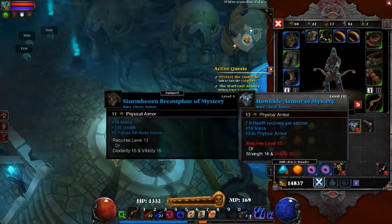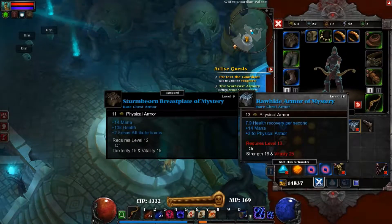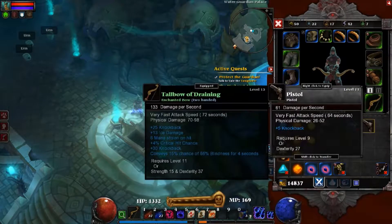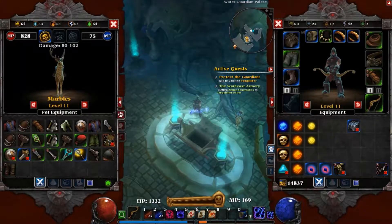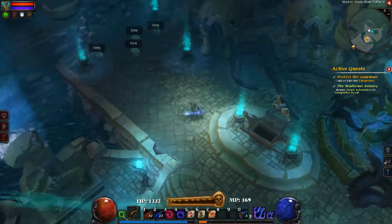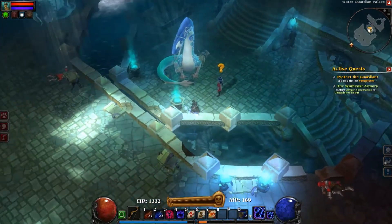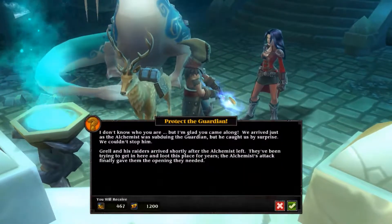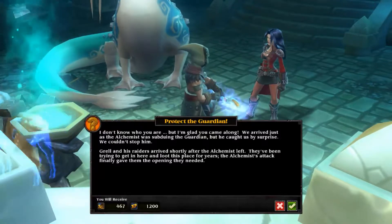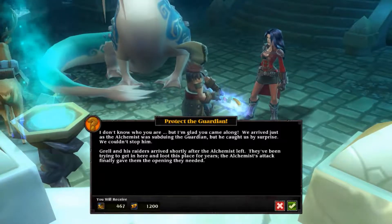What did you drop? We got some rawhide armor of mystery. Cool. Lose a lot of health though - well you get a lot of health recovery which is great. I think I may go with that as well. That could not be sold. So yeah, possibly going with that - wait, is that a set? Let's talk with Veil the Vanquisher. I don't know who you are but I'm glad you came along - we arrived just as the Alchemist was to do in the Guardian but he caught us by surprise, he couldn't stop it.